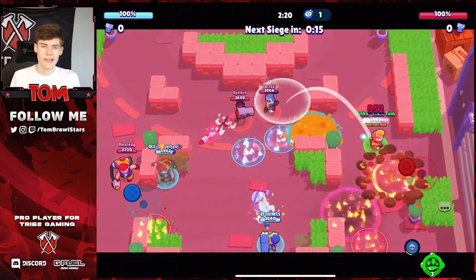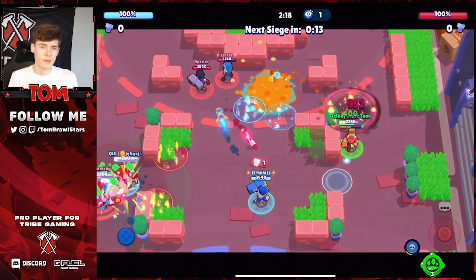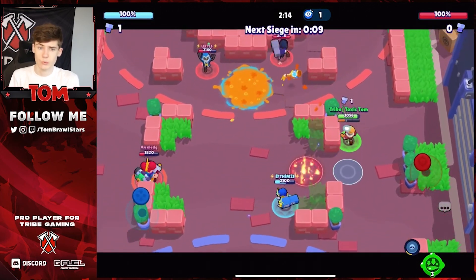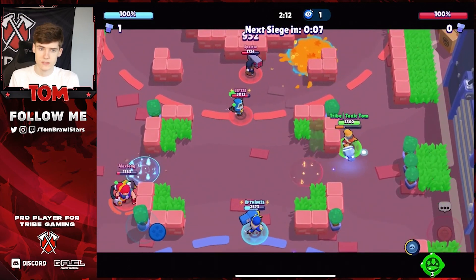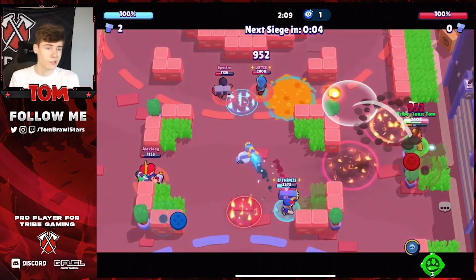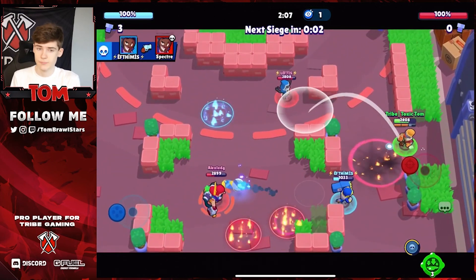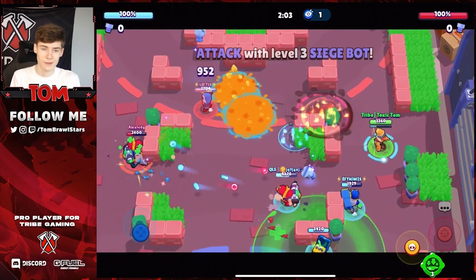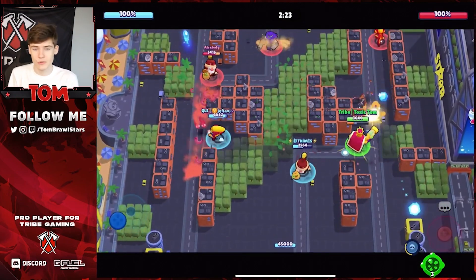For the free-to-play comp on Factory Rush, I recommend Barley, Brock, and Pam. Pam goes mid, Brock on one lane, and Barley on the other. You have really strong pushes because Barley and Brock can do a ton of damage on the IKE. You can definitely one-push, so try to get the first bot or any bot you can — you can do massive damage with any push.